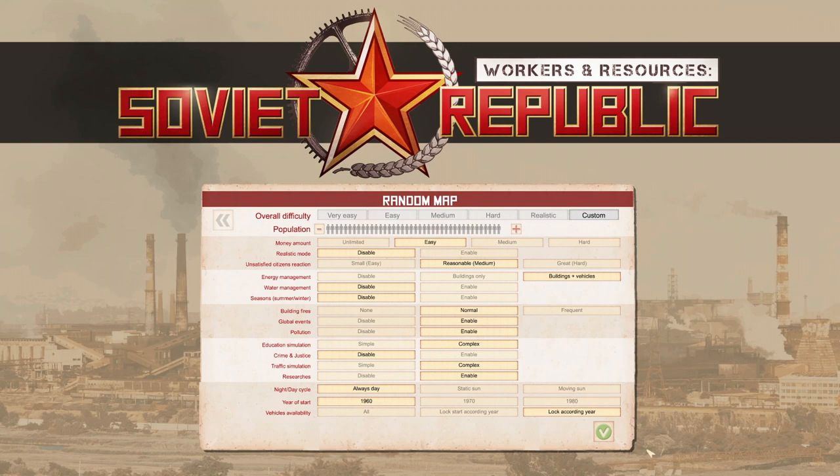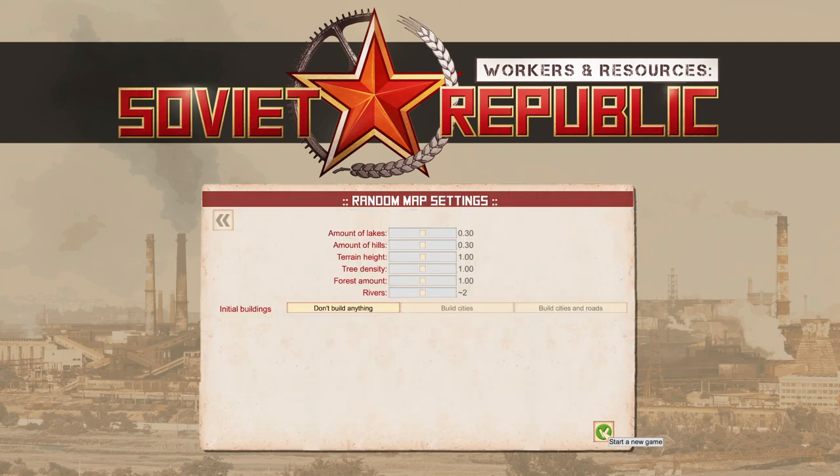We're going to use Lock According to Year so you can get a feel for how that mechanic works. The reason behind this profile is so that for a first game you can focus on key mechanics: understanding how the automatic distribution system works, and getting your head around the basics of construction — these are the two cornerstones of building a successful economy. There's no reason you can't select your own options if you want to. We're going to click Start Game. For the random map, I'd suggest leaving the sliders as they are and making sure 'Don't Build Anything' is selected, so you start on a blank map.